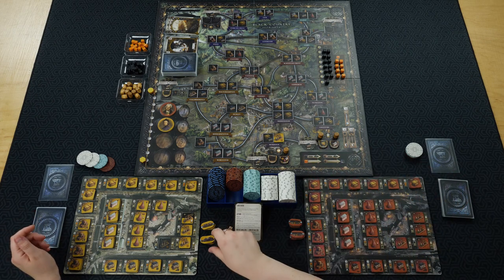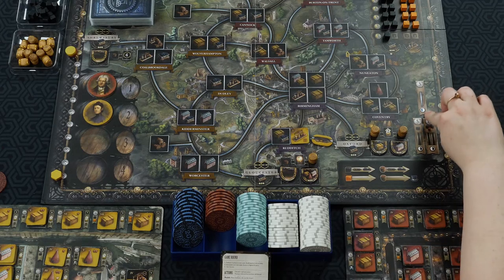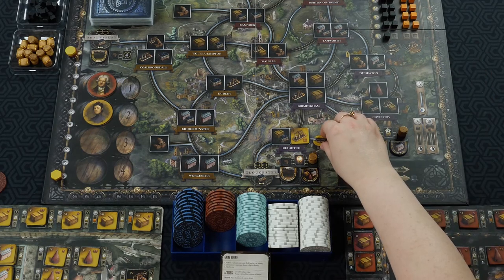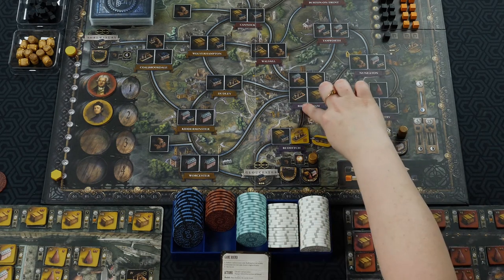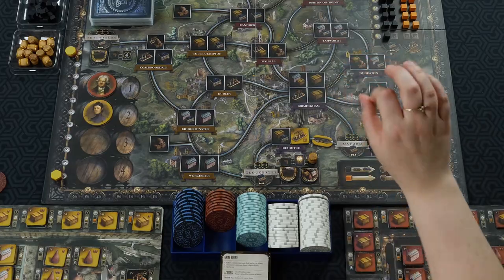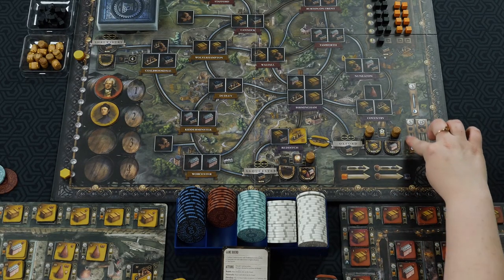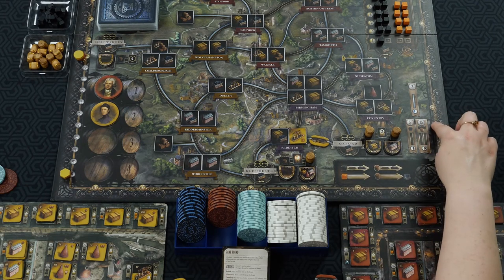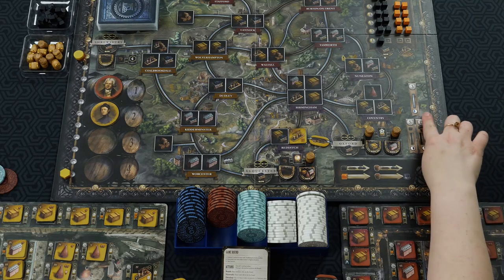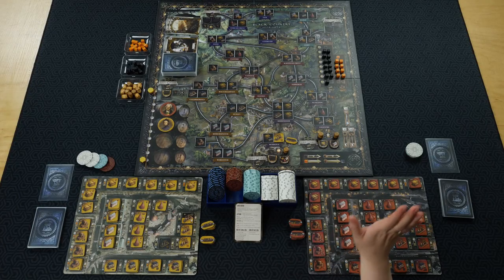You can also network, which is placing your link tiles down. In the canal era the cost to build a link is three euros, and you can only place the boat side up. Some tracks on the board are canals only, and some are train tracks only, so pay attention to where you place your links. In the rail era, links cost more money and you also need coal. To build two links you'd need coal and a beer, so it's very important to have your resource industry tiles placed.